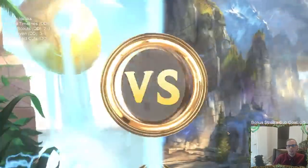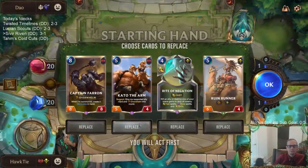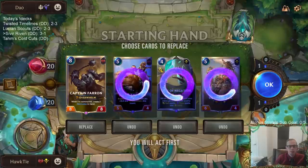Back to Shyvana Aurelion Soul — lots of Demacia Targon these days. These cards are important but we need to have a better curve out, but I think I again want to keep Captain Farron just because of how important this card is at finishing out games like we did before.